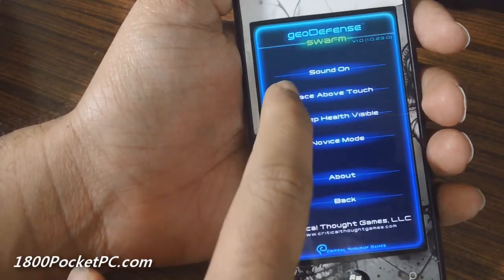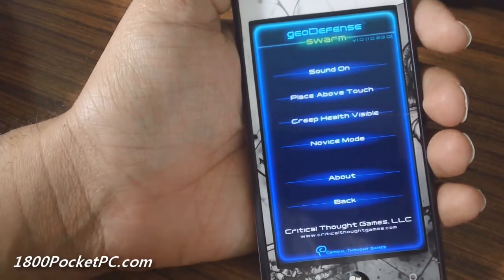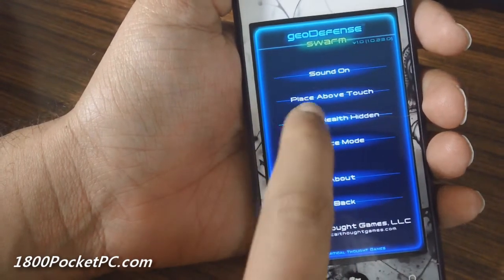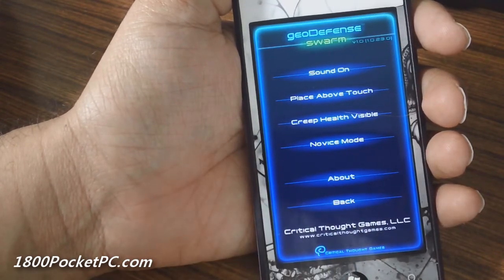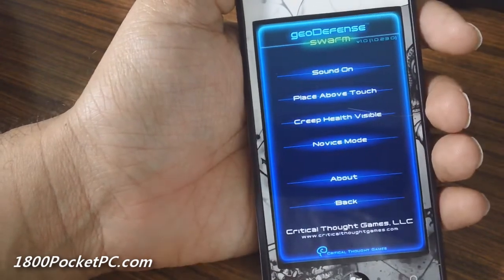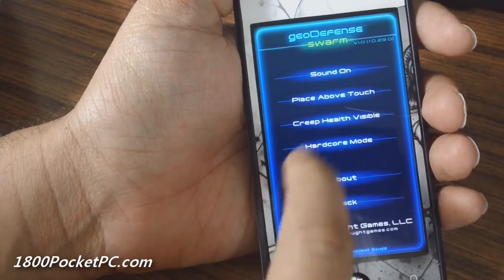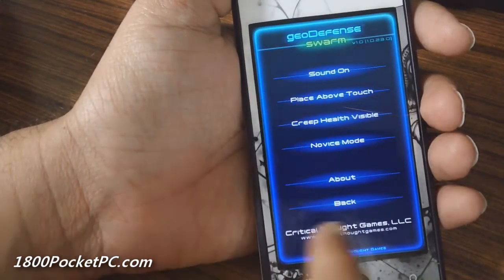Going into options, you see that you've got the option to place towers on touch or place them at touch, and you can show the creeps' health or hide it. There's a novice and hard mode. In hard mode, you generally get less money when you kill creeps and you start off with less money as well. You can also disable or enable sounds.